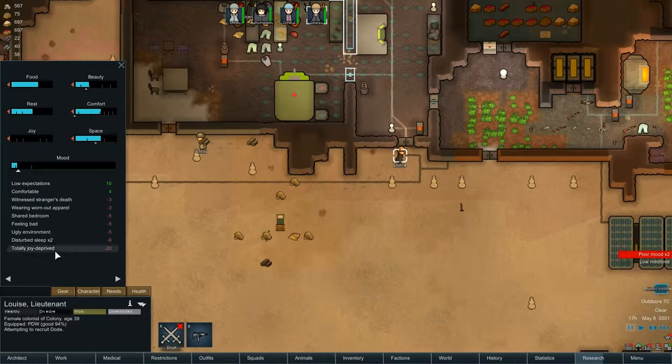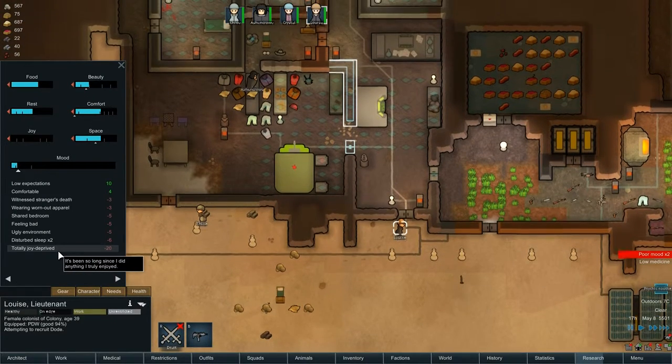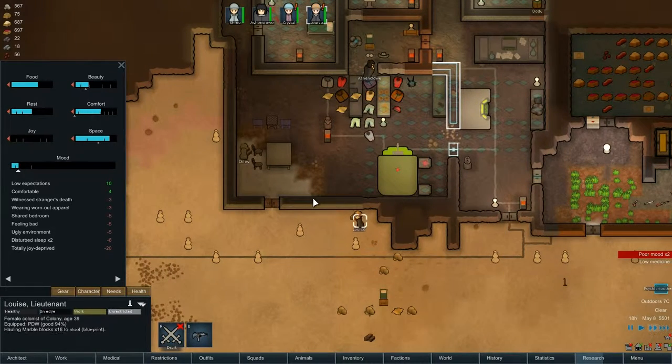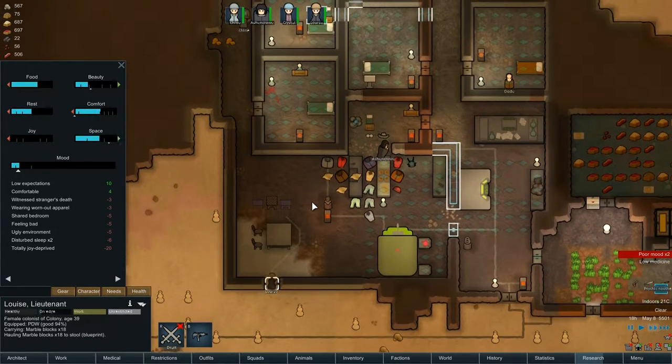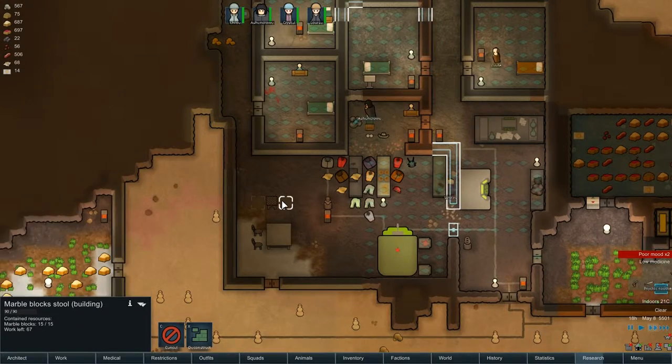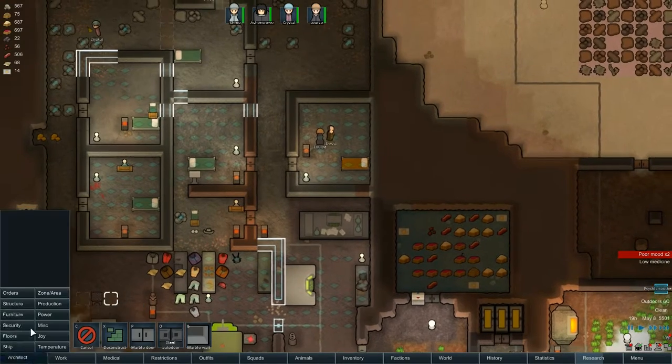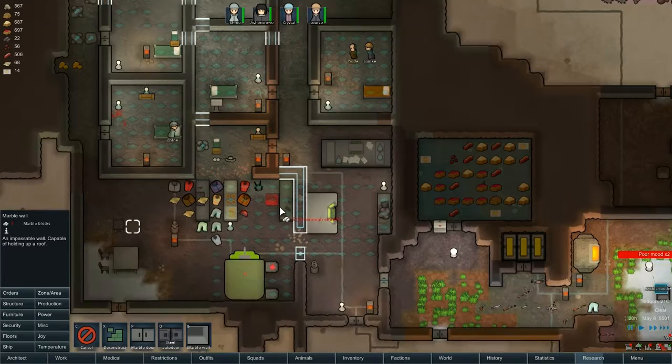Let's keep an eye on Louise for a second - totally joy-deprived, disturbed sleep. Can you not make these stools so you guys can actually have somewhere to play chess? Is that not something that would interest you? Okay, enough with the silliness. Let's build another little bit of wall there.